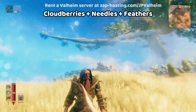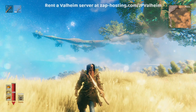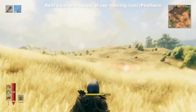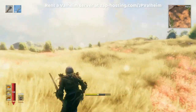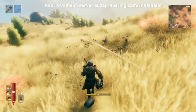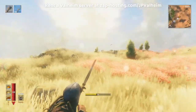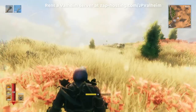Next, we have our plains resources. To make this process simple, I recommend that you bring a bow, some arrows, and the root chest. Running around the plains is a great time to harvest cloudberries, get feathers from birds, and shoot down mosquitoes to make those powerful needle arrows. I find that just by running around the plains and looking for cloudberries, you'll see mosquitoes off in the distance. As long as you're purposefully looking for these mosquitoes, they're actually pretty easy to catch and take care of.